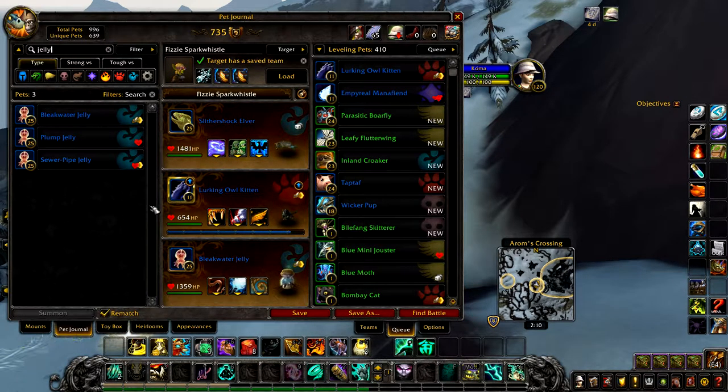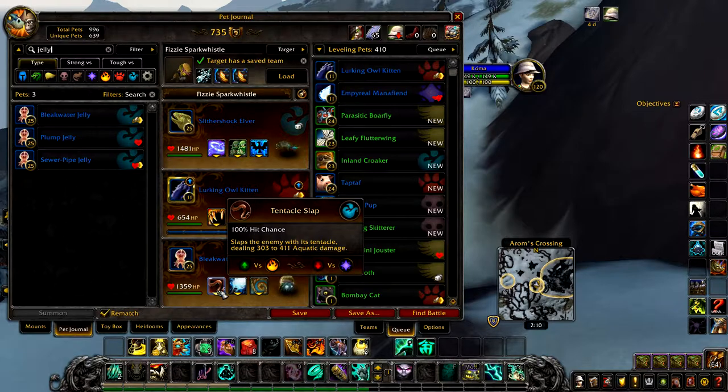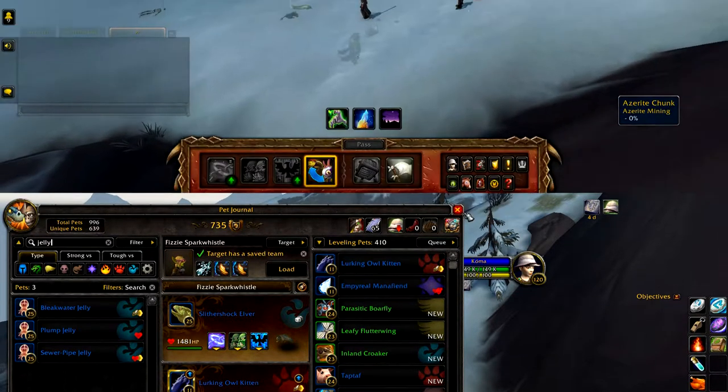Your second pet is your leveling pet. This one should have at least 500 health, as it will take a few hits. Your final pet is a Jellyfish with Tentacle Slap, Rain Dance, and Squeeze. I've tried each of the three jellies I have and all seem to work; however, this fight can be heavy RNG at times, so it may not work every time.